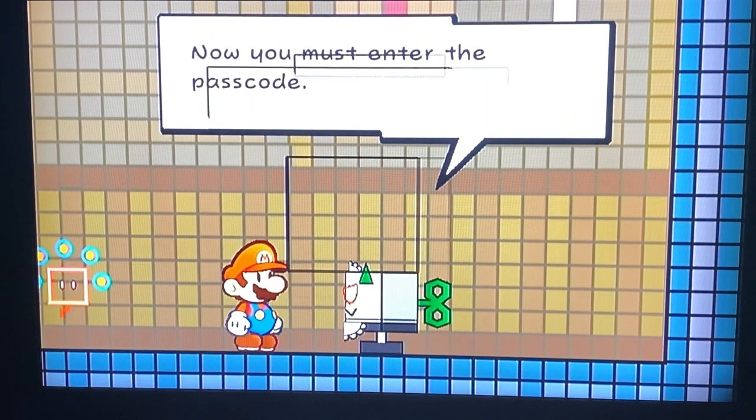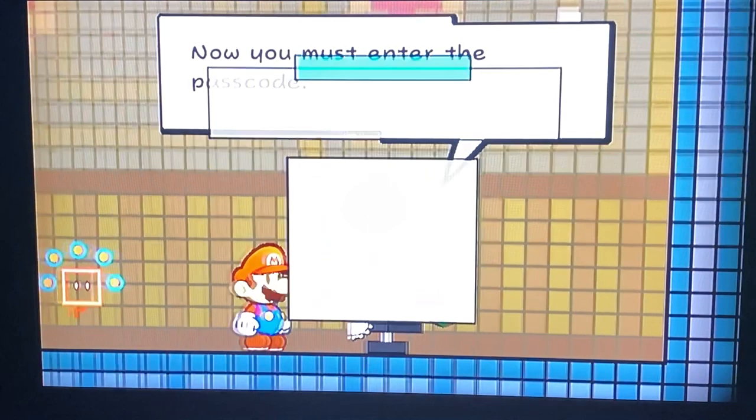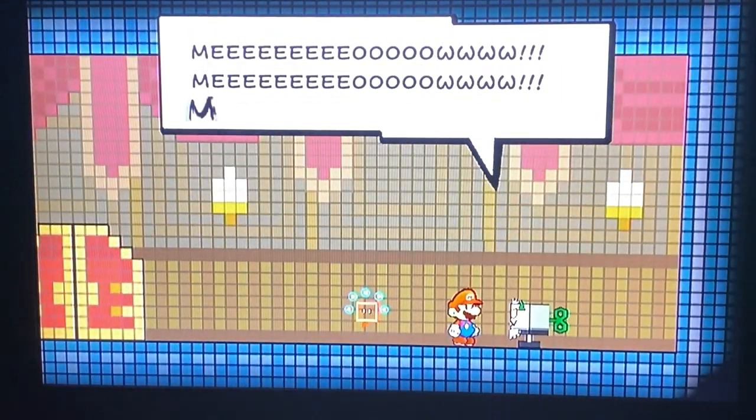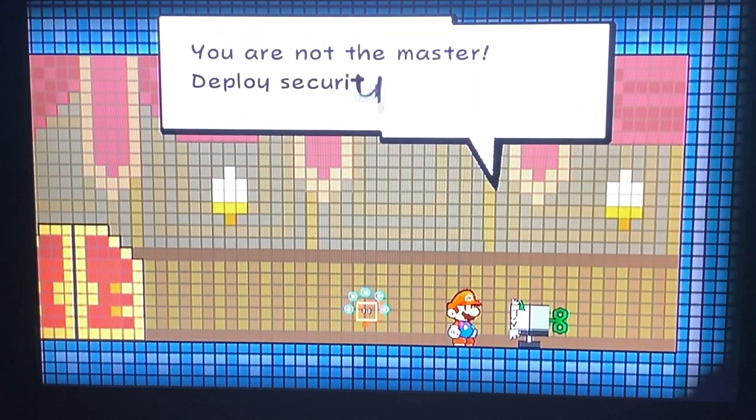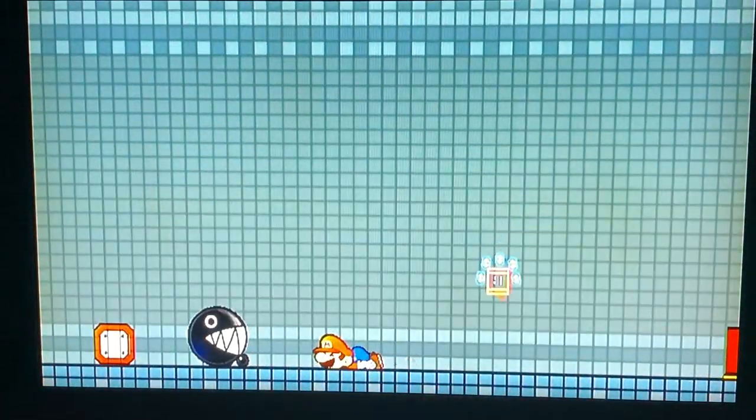'Now you must enter the passcode.' What passcode? This is not good. Meow, meow, meow — 'You are not the master. Deploy security measures.' Oh no, trapdoor! The trapdoor is all through there except for where the cat robot stands.